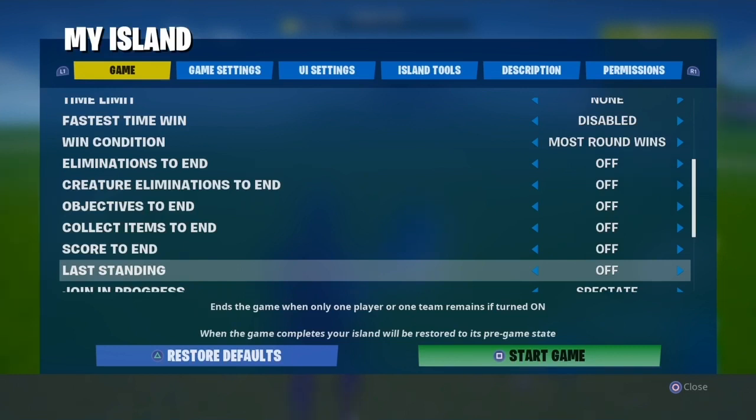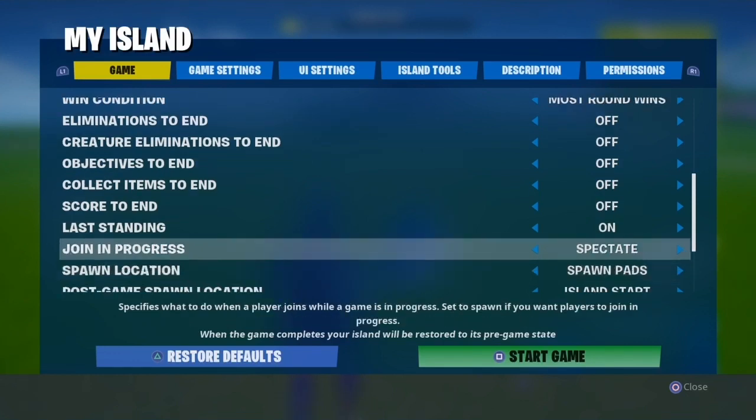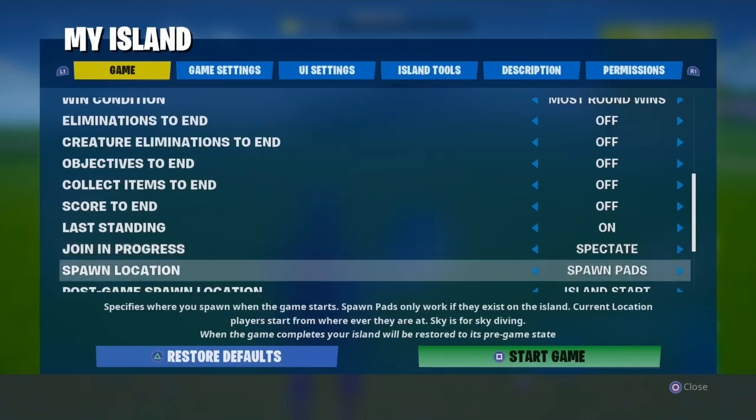Last standing is also important. Basically, if it's a 1v1 and I kill the last person, I win. If you turn this off and kill the last person, it'll just keep you alive while everyone else spectates you — so definitely turn last standing on. Join in progress: set it to spectate, so if someone joins mid-game they don't become an extra player. Spawn locations: set to spawn pads so people spawn where the guns are.